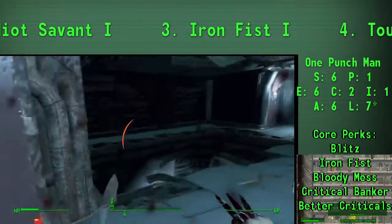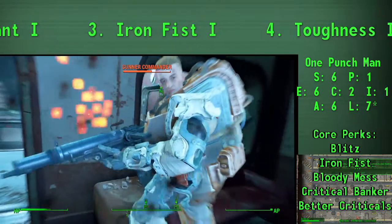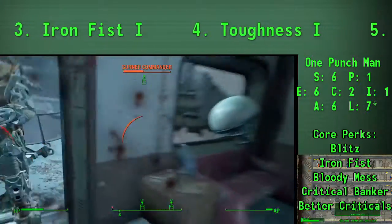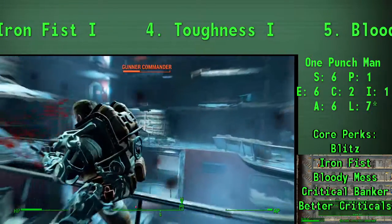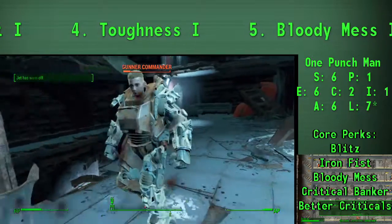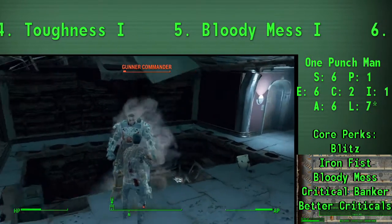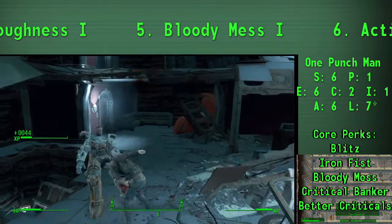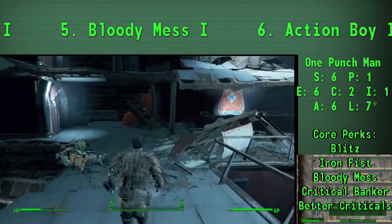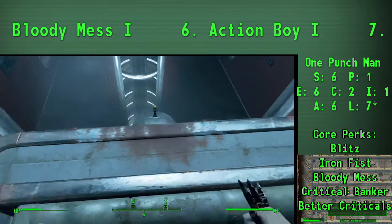Let's go over the core perks for the One Punch Man build. Overall, this perk list is kind of similar to our Grognak build — pretty similar to any melee-focused build. The main difference is that we're not as focused on the Luck tree as in that other video. The number one perk is definitely still Idiot Savant. Any character that has one Intelligence really needs Idiot Savant to make up for it, especially since we're going through a training phase where we won't get to take any perks. We wanted leveling to be fast, so take Idiot Savant immediately at level 2, level 11, and level 34.